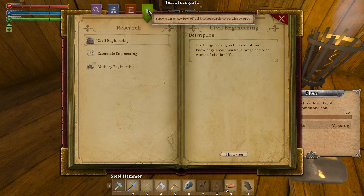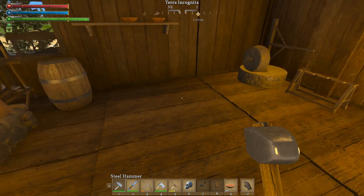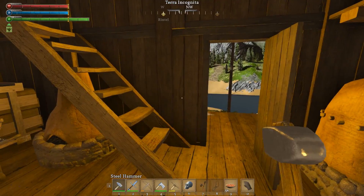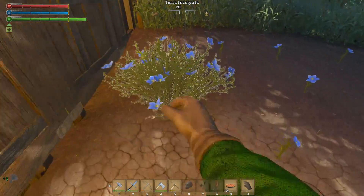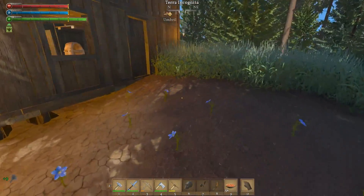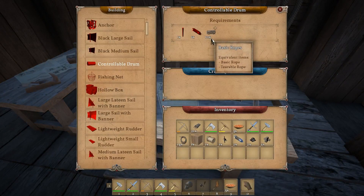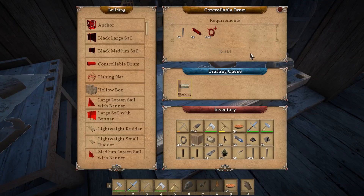I'm actually getting pretty close under civil. And I just remembered that we have the whole trading post stuff that we haven't played with. Maybe we'll play with that next episode because we've got a lot to do this episode. Some of these are done — why are some done and the others aren't? I planted them all at the same time. One way or another, I might have enough to make all the ropes necessary. Controllable drum — ten ropes, round timber, metal parts. There we go.